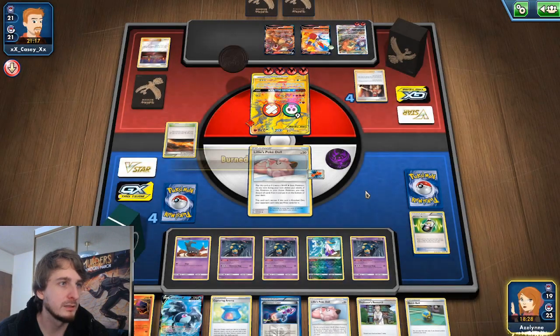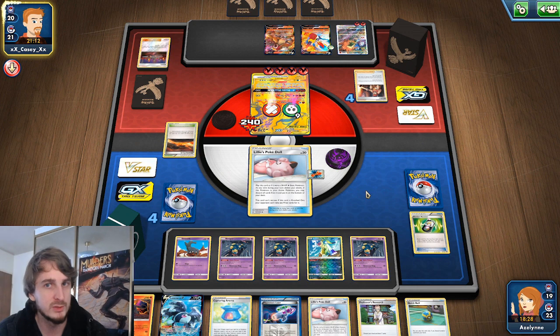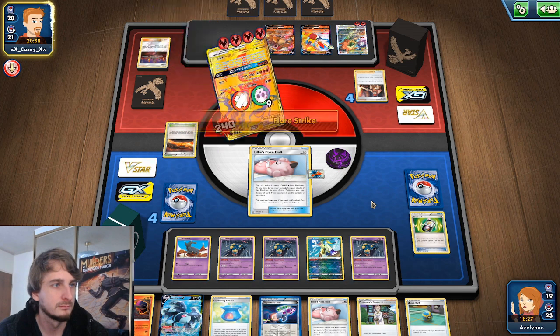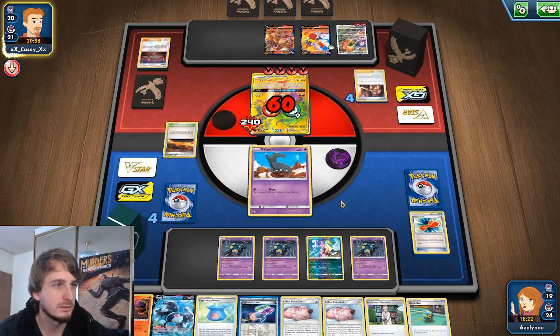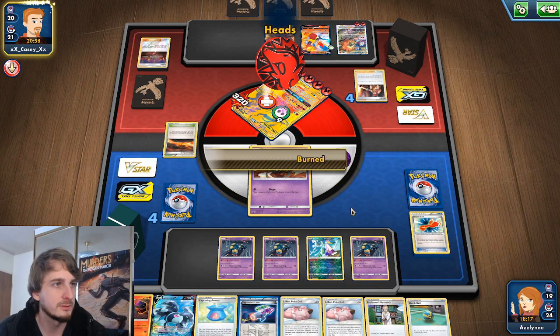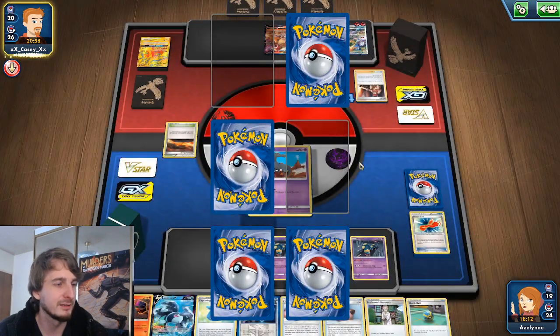Rescue Scarf means we have at least eight PokéDoll uses — which is eight attacks they do that do nothing. Here's the Salandit — he dies on the way back. We get three prize cards. The burn is cured after death, which is kind of funny.